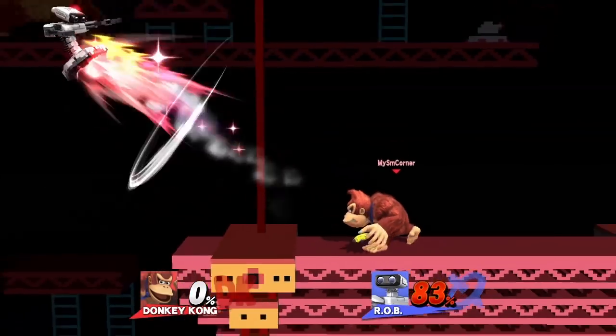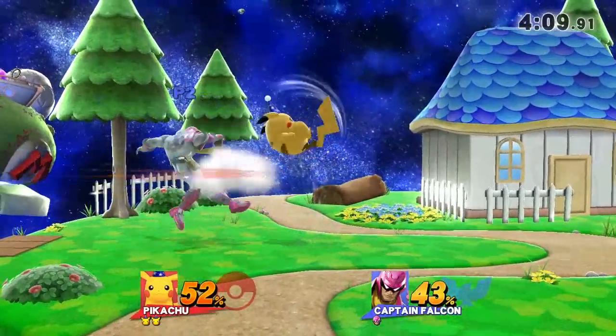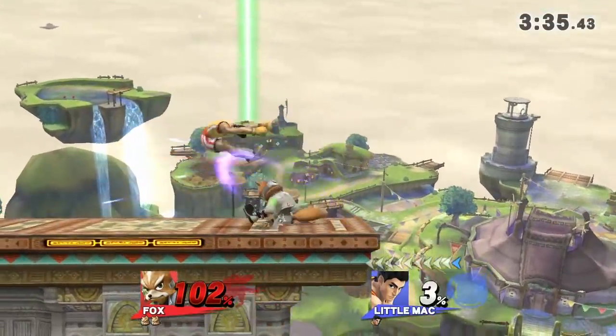An example would be a move with weak horizontal knockback, like Pikachu's short hop Nair. Another good setup would be a character with aerials that have a meteor effect, like Fox's forward air.